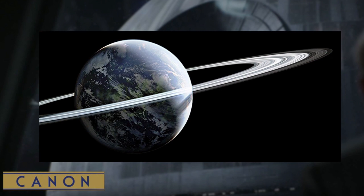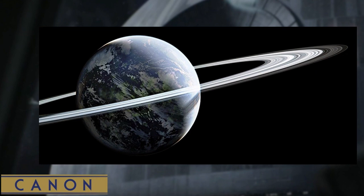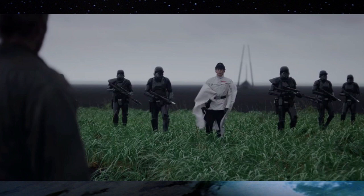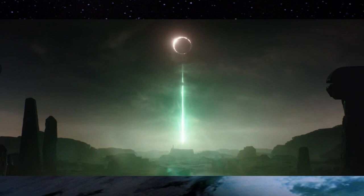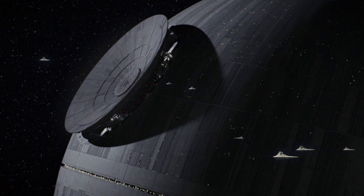In 13 BBY, Krennic eventually discovered the Erso family and forced Galen to assist in the construction of the Death Star. Over the years leading up to 0 BBY, there had been further delays for Krennic to overcome, but eventually the Death Star was completed and firstly tested upon the unsuspecting city of Jedha. So in canon, the Death Star eventually took 20 years to complete while the technology was developed, and a huge amount of labour and materials created many setbacks. That concludes the Death Star's Origins.